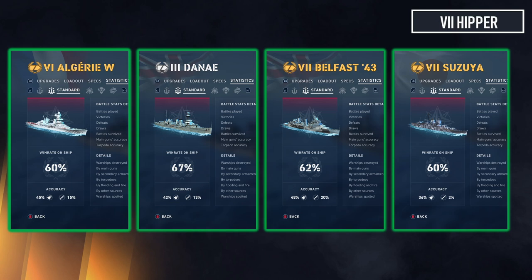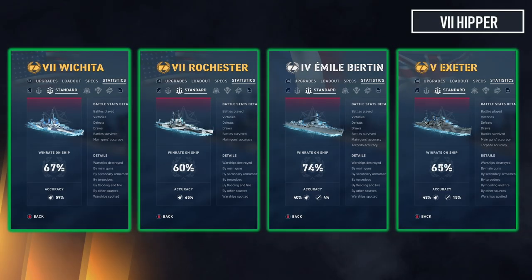New Wichita at 67 percent — nothing really surprising, it's a really strong ship regardless of build. Rochester is performing much better than Baltimore, which we'll see later, because it has smoke and that lets it pull above 60 percent with an agile build. Milbear — of course it's going to do well with an agile build, it's like a super agile ship. Exeter, one of my favorite agile cruisers, also doing really well at 65 percent.